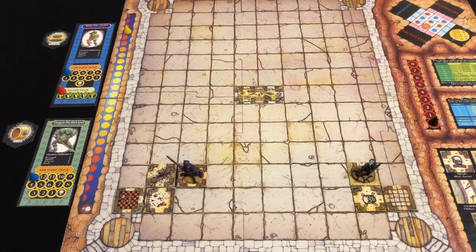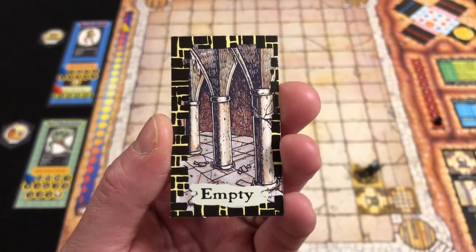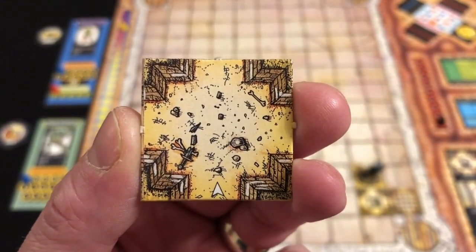We draw a room card — it's empty again. Rildo heads north — it's a crossroads, which gives us lots of options for getting closer to the dragon's horde.